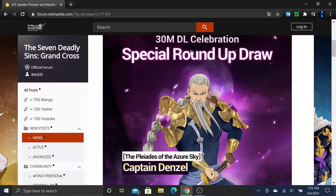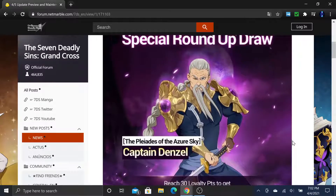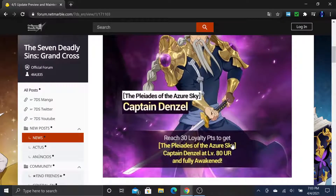We're getting the new hero — the 30 million download celebration special roundup draw, the Pleiades of the Azure Sky Captain Denzel. Reach 30 loyalty points to get him at level 80 UR and fully awakened. If you pull him during the banner you save not only 15 SSR pendants and enhancement potions, but also chalices, awakening materials, demon mats — all that stuff. It's a free level 80 UR character.